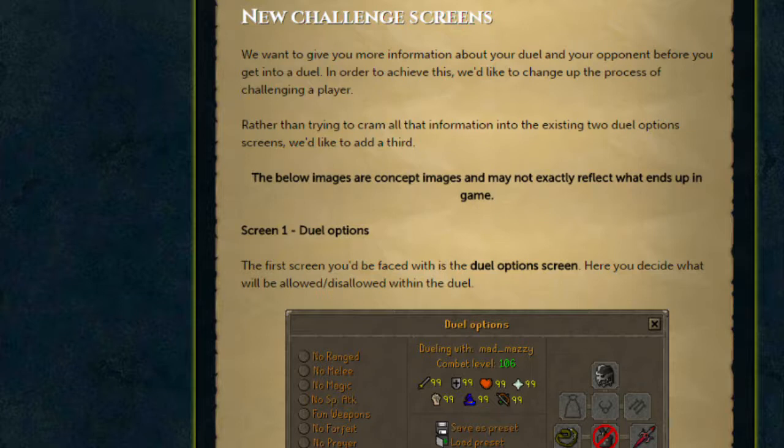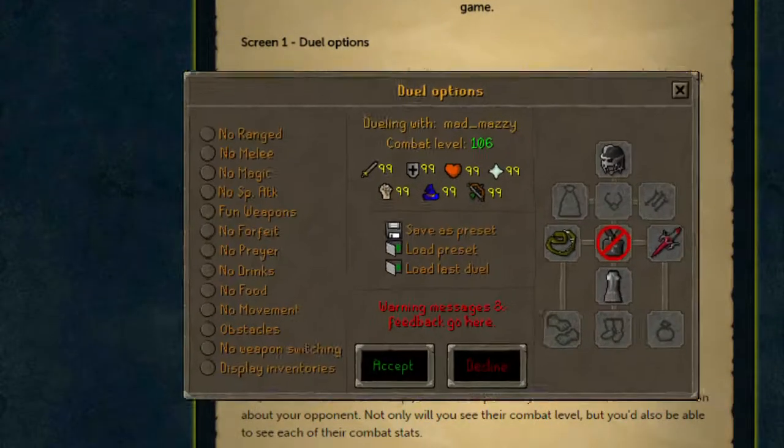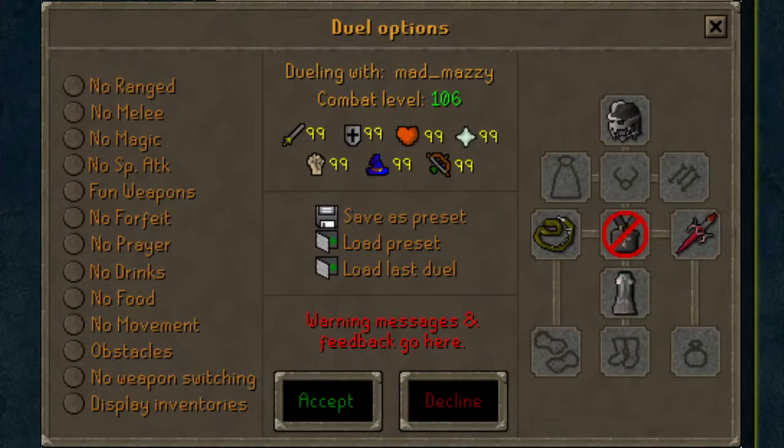If you want to start a duel, the first screen that's going to greet you is the Duel Options screen. This is the screen where you choose all the options for the duel — you can choose what's allowed and disallowed. You get all the options such as no range, melee, magic, special attacks, fun weapons, etc. You'll also get to choose which item slots are allowed in the duel — for example, you can say no helmets at all. This is also where you'll choose your presets, save your presets, and load the last duel if you want.